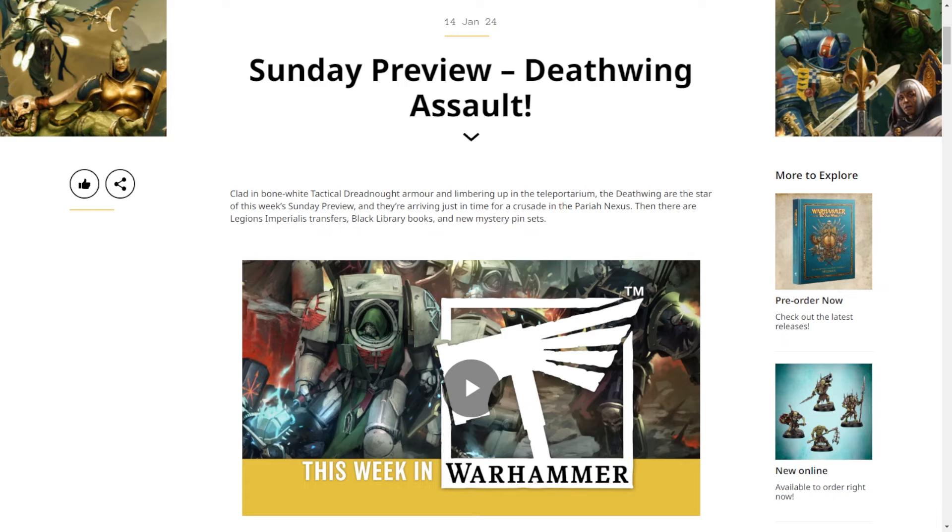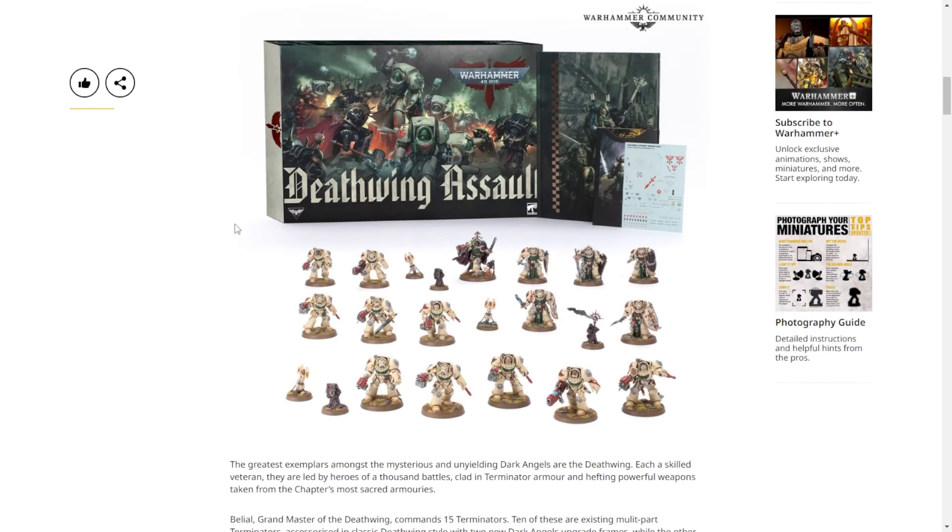This was previewed on Christmas Day: the Deathwing Assault Box. This is the way to get the new codex — until about six months from now, we don't know. It's also the limited edition codex; this is the only codex with that cover art. The roadmap says Dark Angels are in spring, so probably March or April at the earliest.